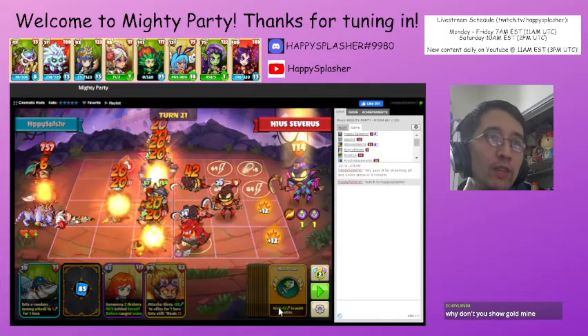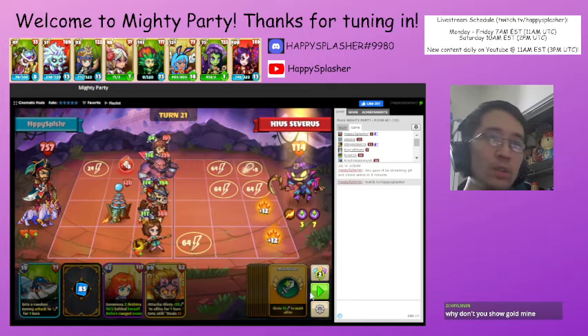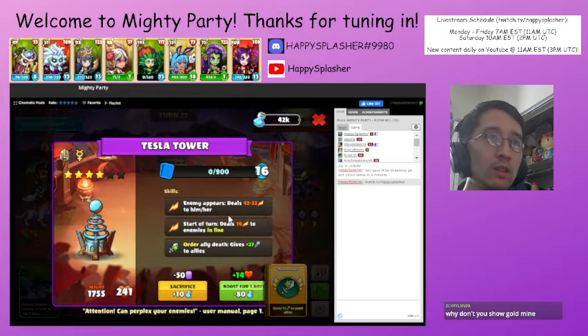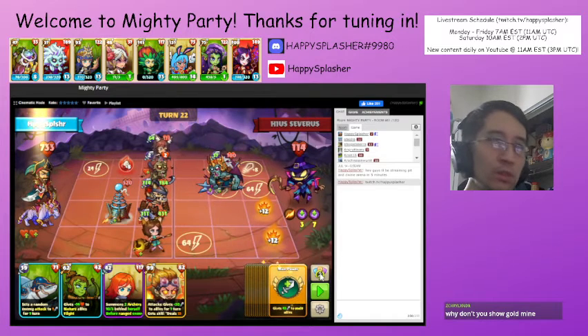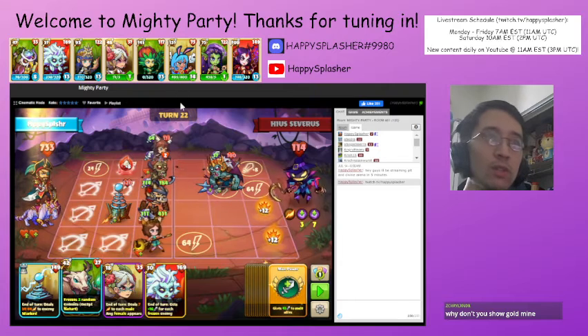We could have gone for lethal there, but we want to just get rid of some of our trashier units. As you can see, we do have lethal on these two lines, so that's good. We're going to do one more shuffle after this turn and then we should be good. Those units did take some damage when they came into play because of this building skill that deals damage to units. Lethal over here — just doing one more shuffle, getting rid of some bad units. We do have lethal in the line over here.